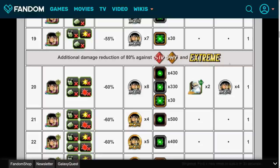Basically, when you're building a team, you want to bring as many Revenge category units as possible, and you want to stay away from bringing any STR, Fizz, or Extreme type units. Because with 80% additional damage reduction, any units that fall into this group will barely be doing any damage. So bring a Revenge team if you can, but if you don't have a lot of Revenge units, then you could also do a good Super Int team as well.